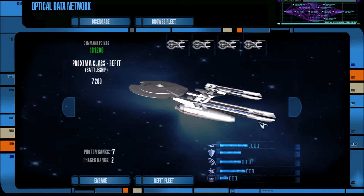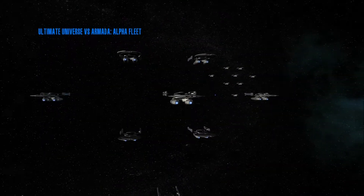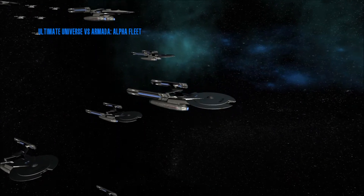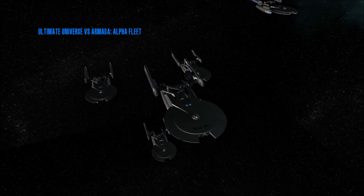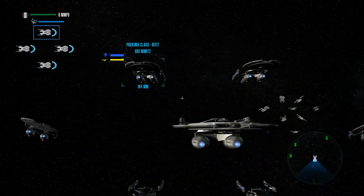We have our Proximas here — 32 of them in total. We have two Borg Wolf-359 cubes. Look at that funness. The ship hulls look a little weird with this map — the lighting's just kind of off. Doesn't usually do that, but it's not that bad.